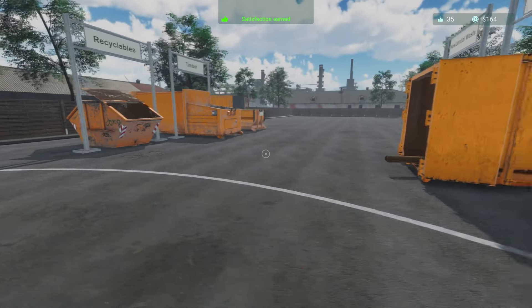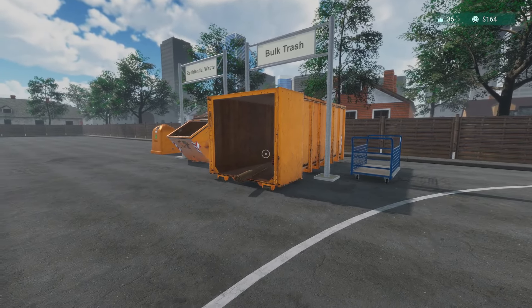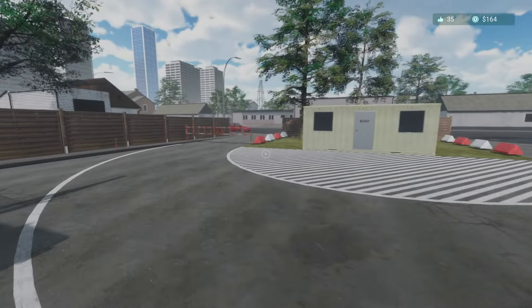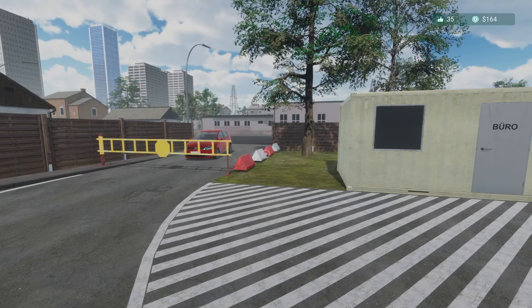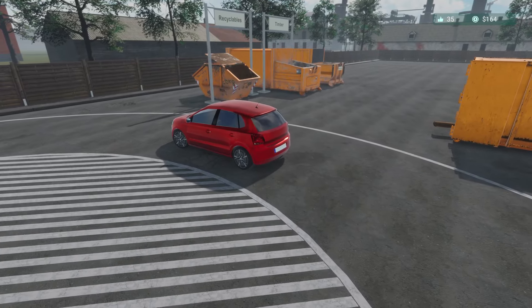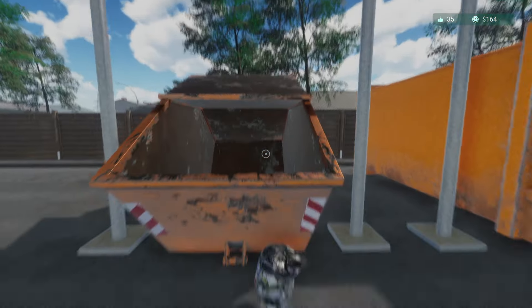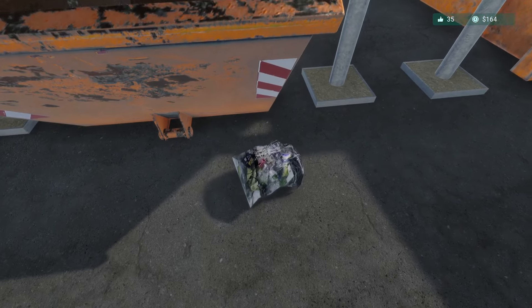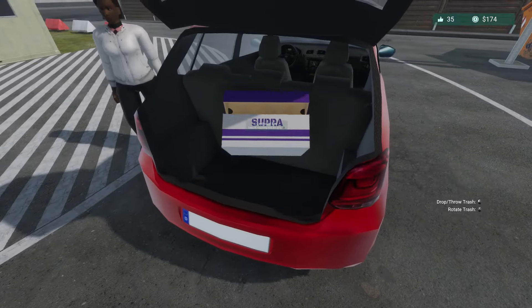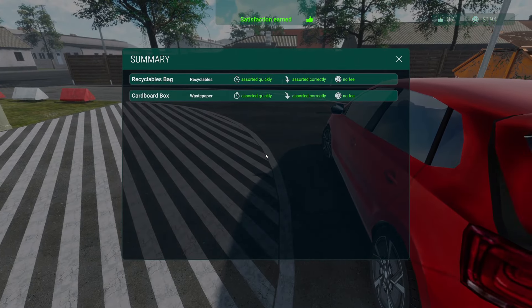We might also get stairs for the timber container — it'll make it look nicer, give it some realism. Opening the gate — recycles bag, I missed. Let me pick it up... it's bouncing. There we go, that took way too long. And that cardboard box goes into waste paper, not recyclables — glad I did not mix those up. $194 now, working our way up to 300.